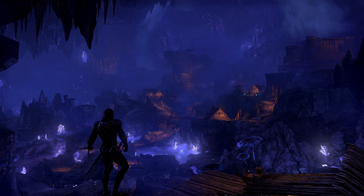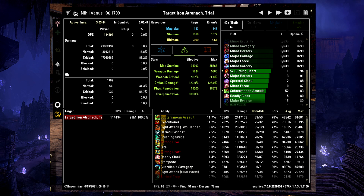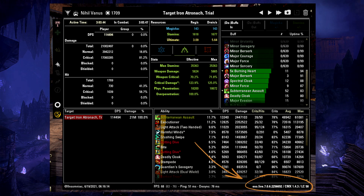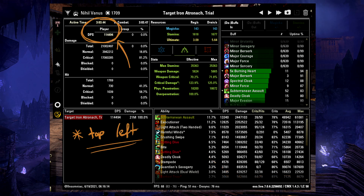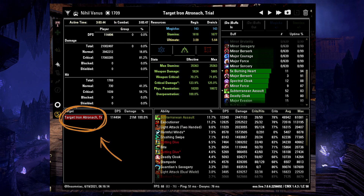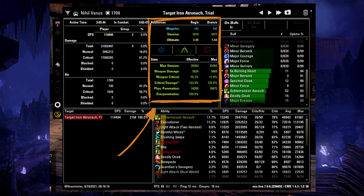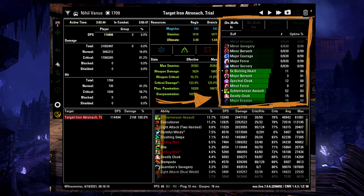Reading CMX properly can help you improve your own parses by figuring out where issues might be. I'll be using one of my Stamina Warden parses as an example. At the bottom left you can see my ID and when the parse was recorded, and you can also check which patch it was from in the bottom right. On the top right you can see my total damage done and what kind of target I was hitting — in this case the Iron Atronach training dummy. In the middle you can see resource drain compared to regeneration, as well as overall stats like penetration and weapon damage. On the right side you can see all of my active buffs listed, with the percentage of parse time each was active — this way you can check how well you kept up your back bar enchant or other vital buffs.